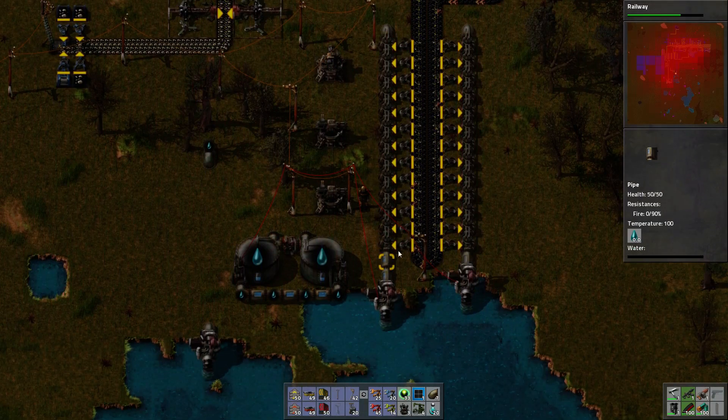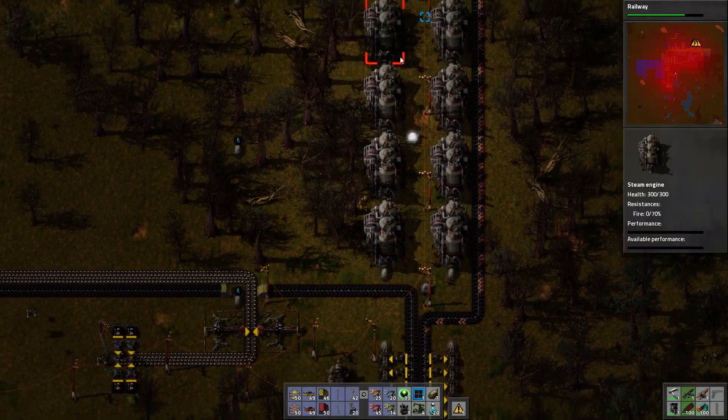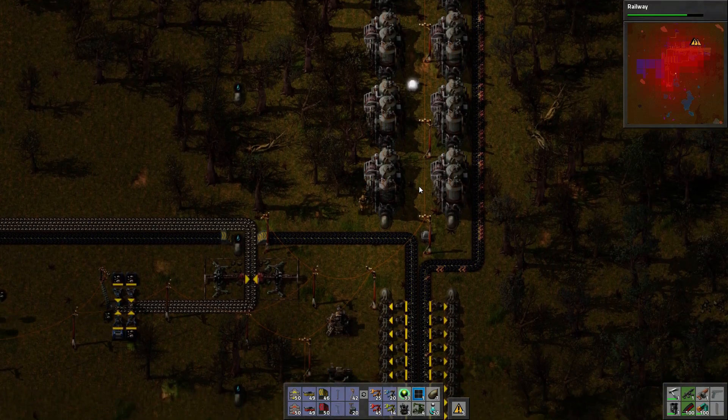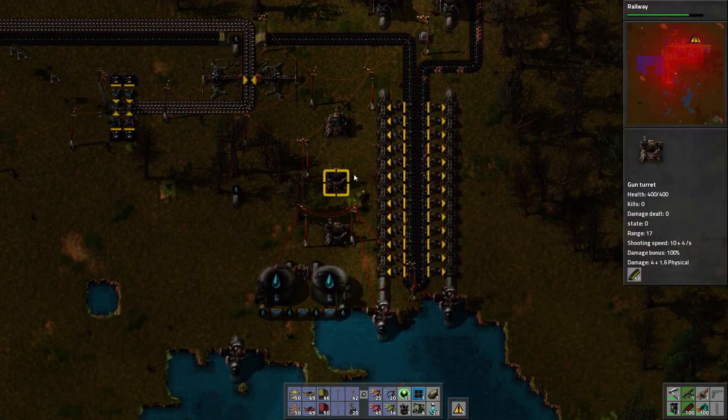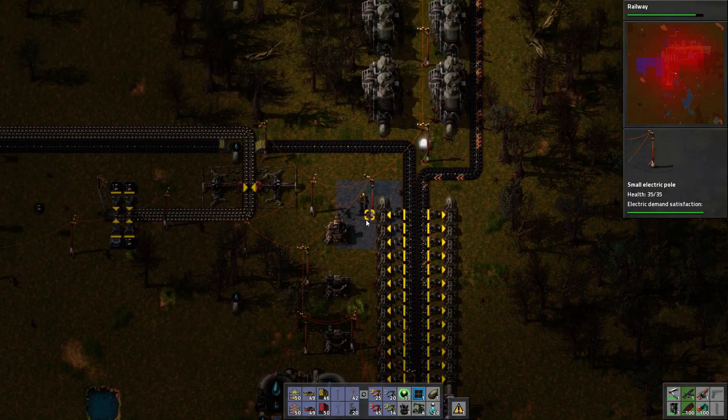But that's one extra boiler using extra fuel, extra pollution, extra everything just to give you 1% performance, which I'm not a big fan of. The little setup down here is for a backup generation system that I'll be showing you in a future tutorial.